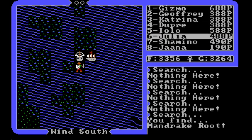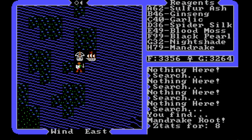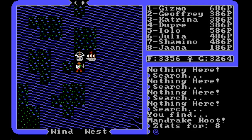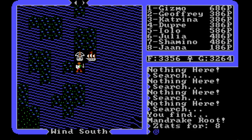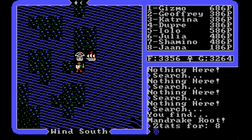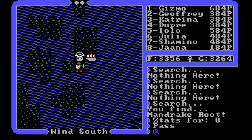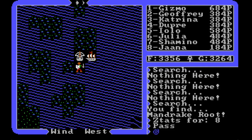We got something on about the fifth search. Where are we at? 79 mandrake — very nice. One thing I've noticed is that certain fields are only so wide — food and gold are four digits, so the max is 9999, and reagents are two digits so the max is 99. That's what we're shooting for. Let's see where we're at with the stats.